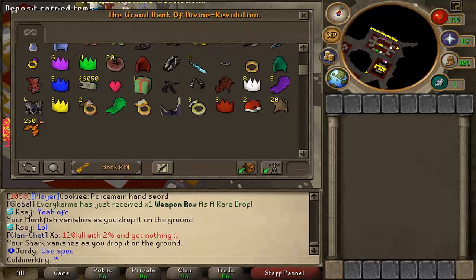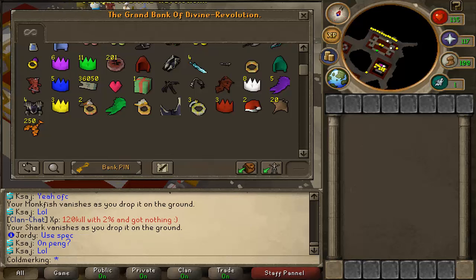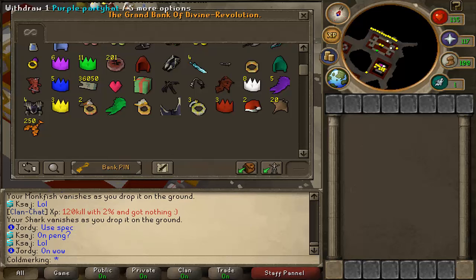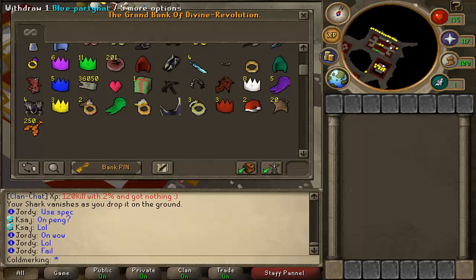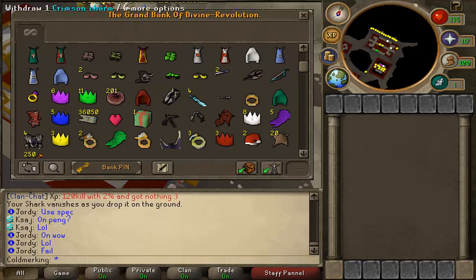Cool, so the loot that we got: we got white party hats, purple angel wings, santa hats, some red party hats, warrior rings, ninja wings, seers ring, green angel wings, archer rings, yellow party hats, purple party hats, green party hats, blue party hats, and two santa hats, which is absolutely insane.